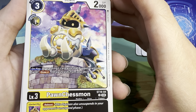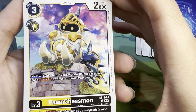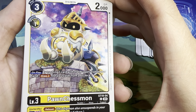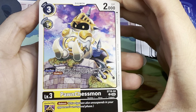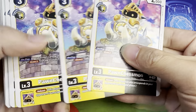The yellow-black Puppet Trait, or as I like to call it, the 'white' Puppet Trait — three play costs, 2000 DP. Digivolves one off of a level 2 yellow or black. On play effect: by trashing one card with the Puppet Trait in your hand, draw two. Inheritable effect: Reboot. You have four of these.